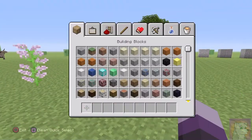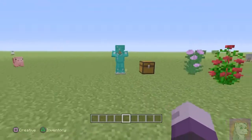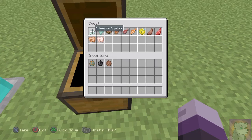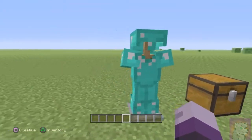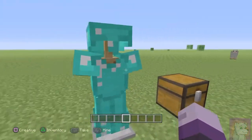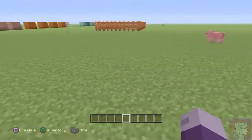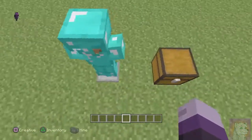There are a few new item items too: prismarine crystal, prismarine shard, rabbit stew, cooked salmon, raw salmon, clownfish, pufferfish, cooked mutton, raw mutton, cooked rabbit, and raw rabbit. There's also an armor stand, which is pretty cool if you want to display your armor. And there are some new animals as well.